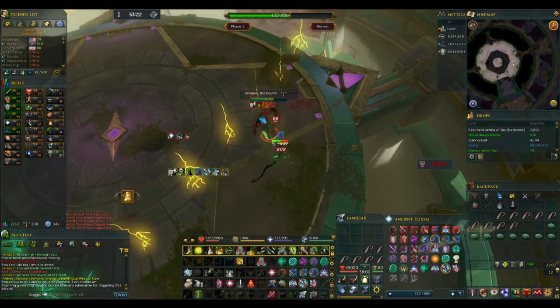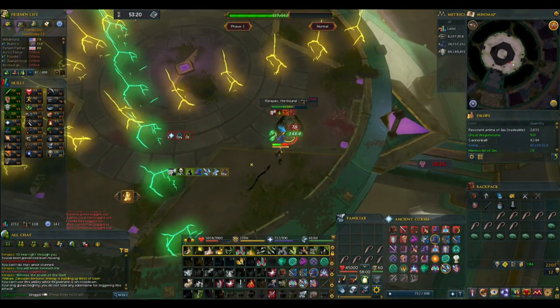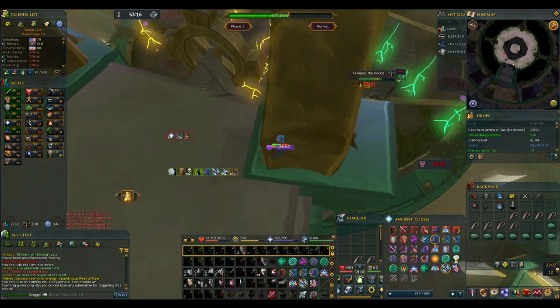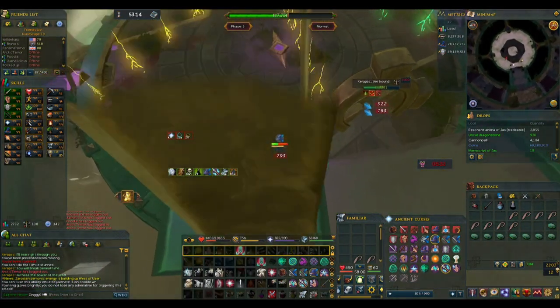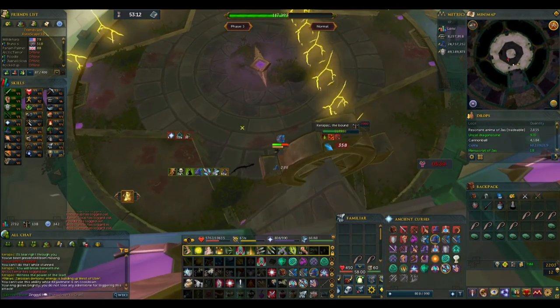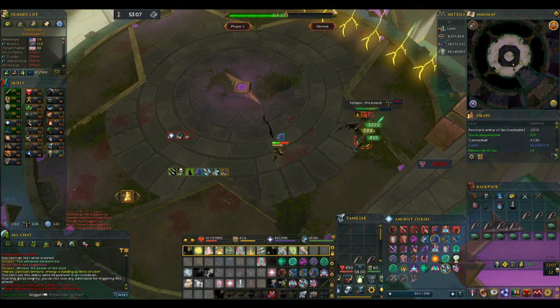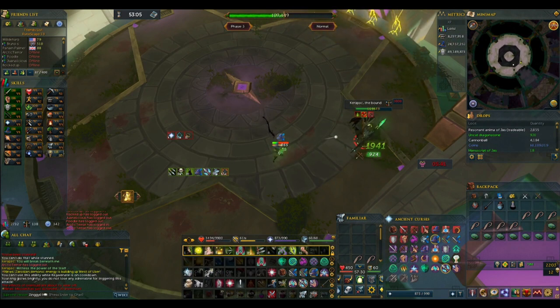Now let's take a look at mechanics. Visually there is a lot going on in this fight, and it can make it seem very intimidating. However, at its base the fight is pretty simple, with a lot of room for creativity. There are 4 phases in normal mode Karapak, and 4 mechanics you will need to worry about. Karapak will always auto attack with mage, so Protect from Magic will be your go-to prayer.